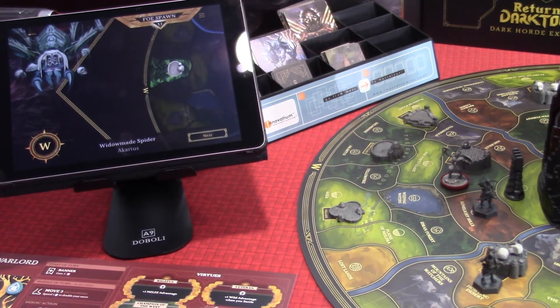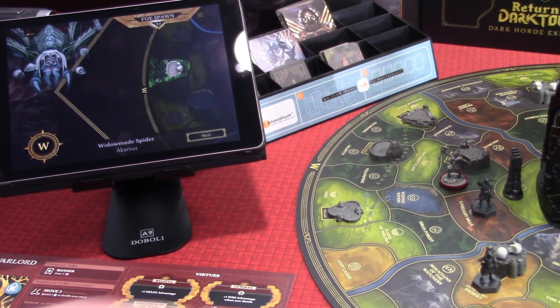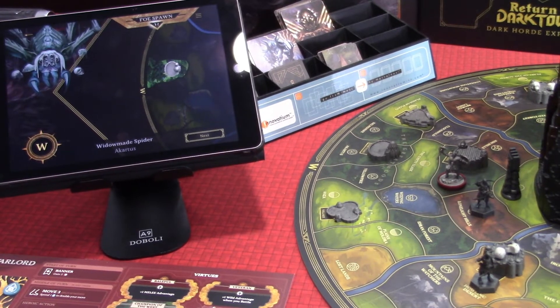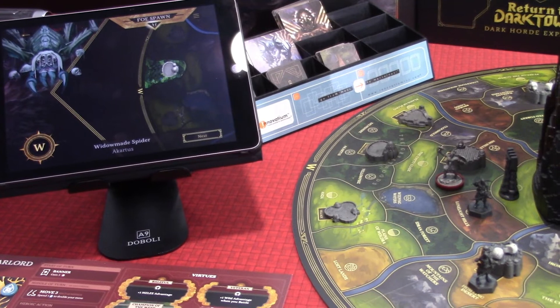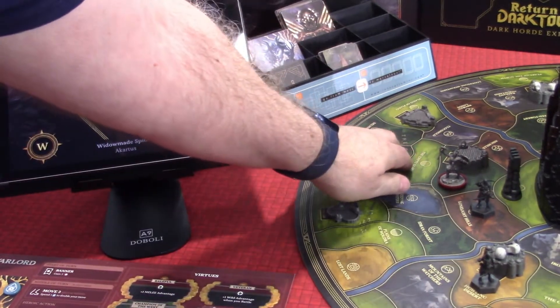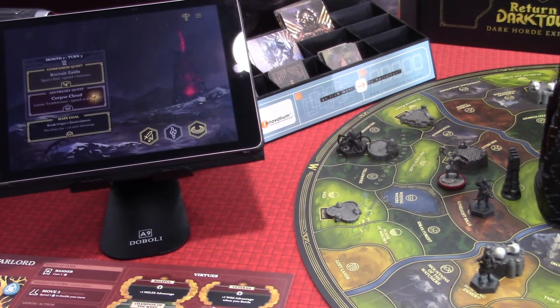We're going to have another foe come out — a spider going into the West Kingdom. We'll grab that spider and put it in the West — another foe for our Warlord to beat. It's going to be in the same area as the sanctuary, going after that village. And that's it — so we're now on our next set of turns for month two.